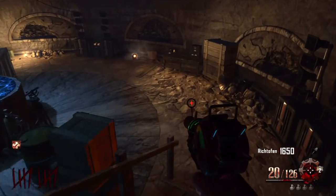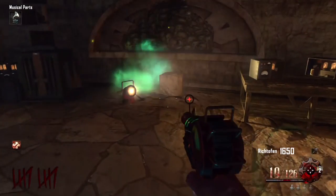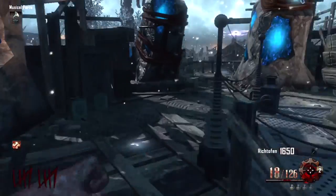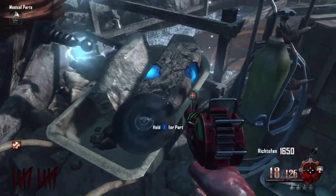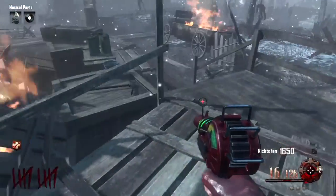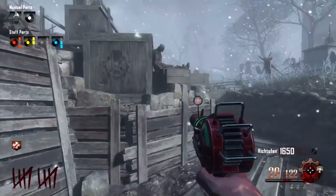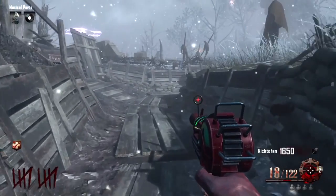Come down here to the lower level of the excavation site and you will find part number one for the record player. This part will always be in this location — very easy to find. Now we've got to find the disc for the record player, which is right here inside of the wheelbarrow. If it's not in this location, it could be right here by that little engine, or go ahead and run around to the other side of the excavation site and you can find it right here by the entrance to generator six.